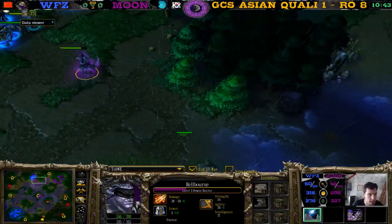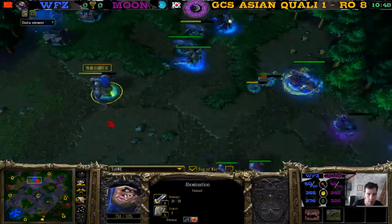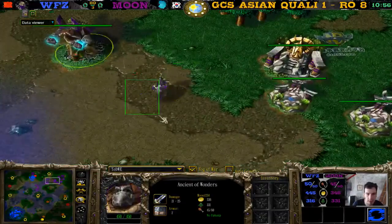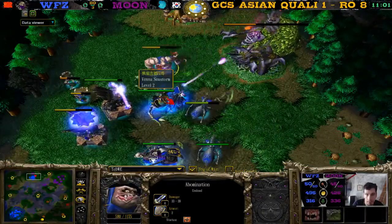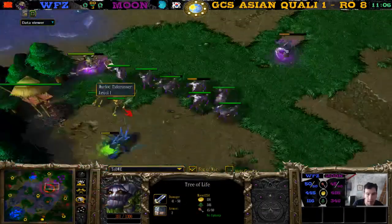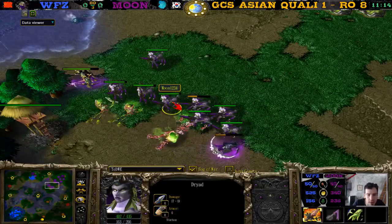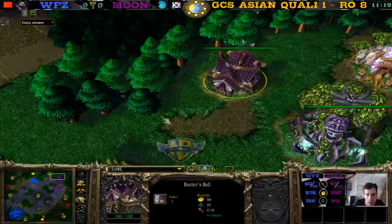What upgrade? There's a coil on the demon hunter, a pollination — he's not going to tree of eternity. You mean the dryads' attack/defense upgrades — there's zero zero still. The tree of life is dead. Maybe this is why people don't go naga expansion — Moon shows me. No upgrades on the dryads, and he's not getting any.